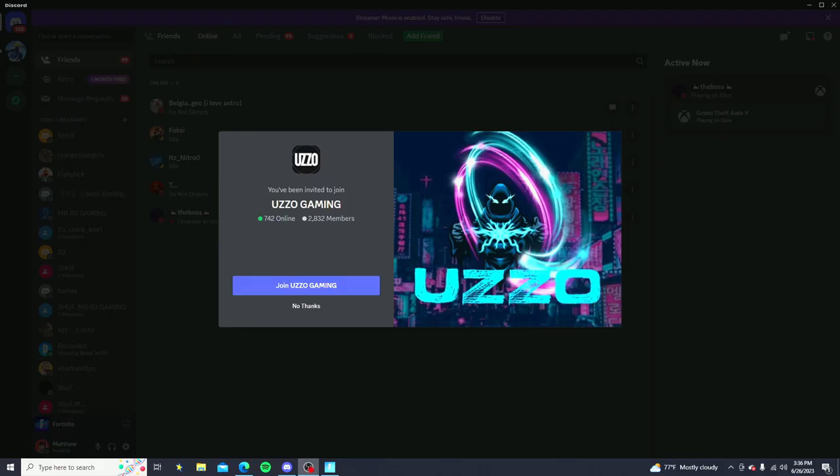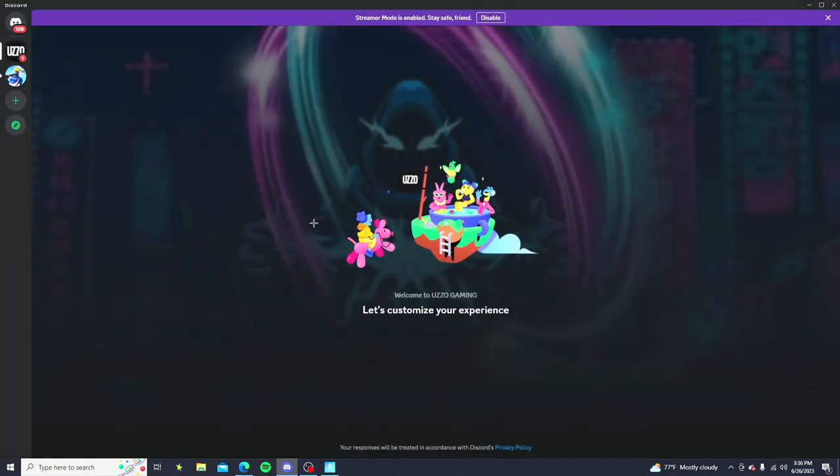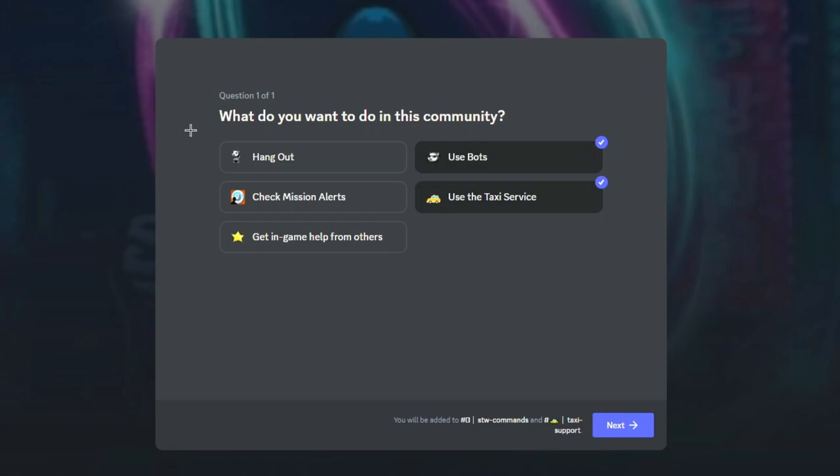Now the first step you guys want to do is simply join the Discord server, it's called Uzo Gaming — there's about 2,800 members right now. Keep in mind the link to the Discord will be in the description of the video. Once you guys have joined, you're going to get a pop-up question asking what do you want to do in this community.